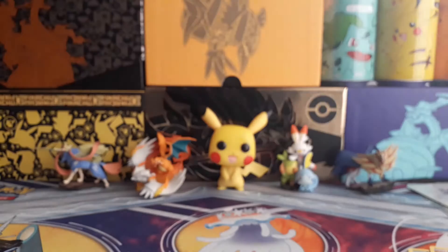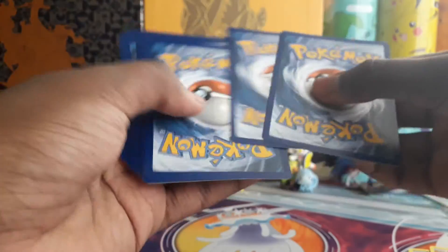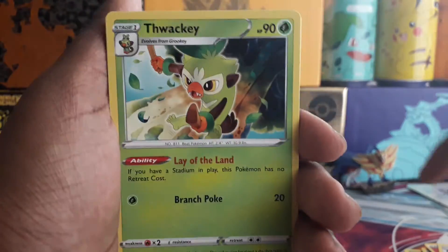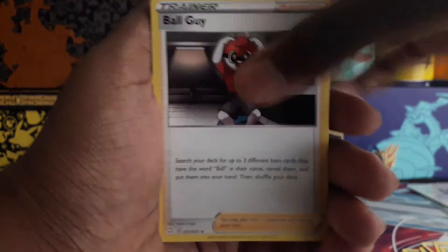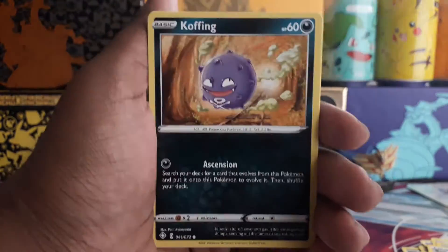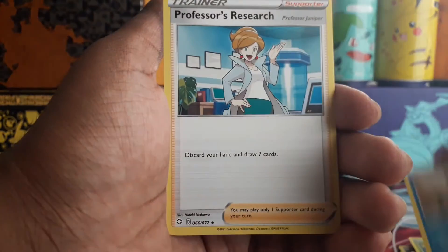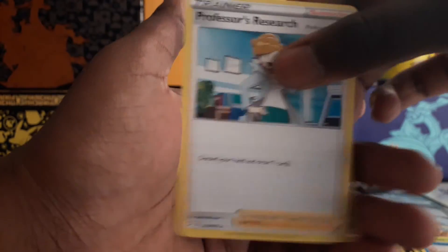It doesn't even matter because all the codes are white codes. Energy, Loxio, Thwacky, Bull, Guy, Spinner, Rack, Shinks, Coughing, Horsey, Grew Key, Tutor - and a Professor's Research regular rare.